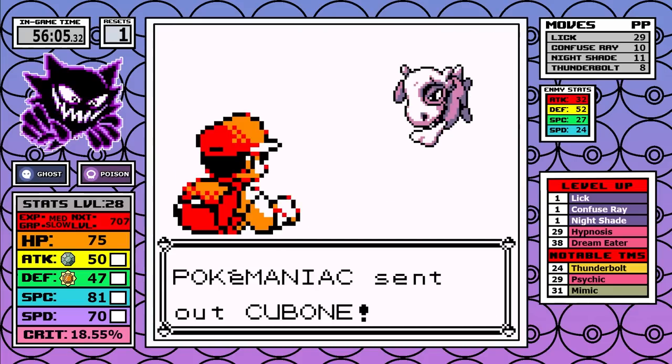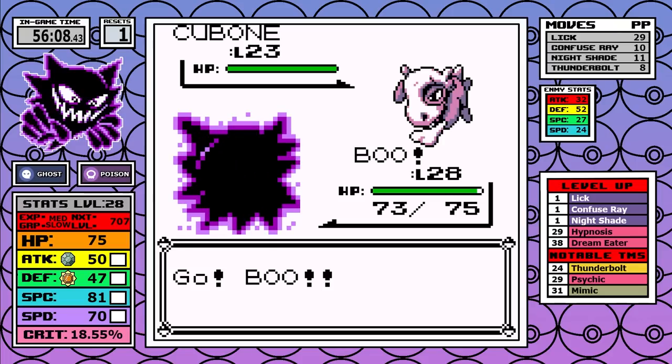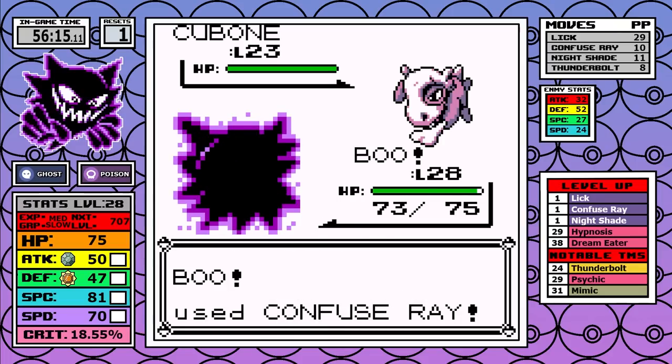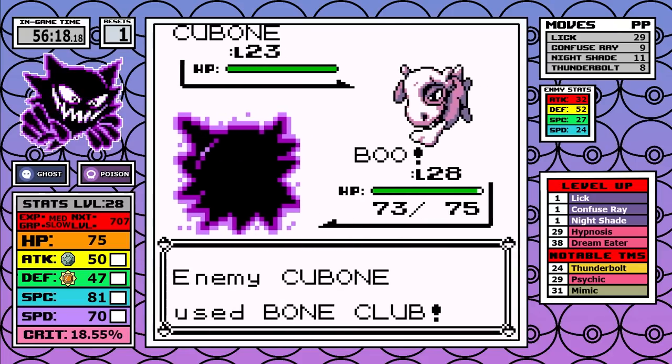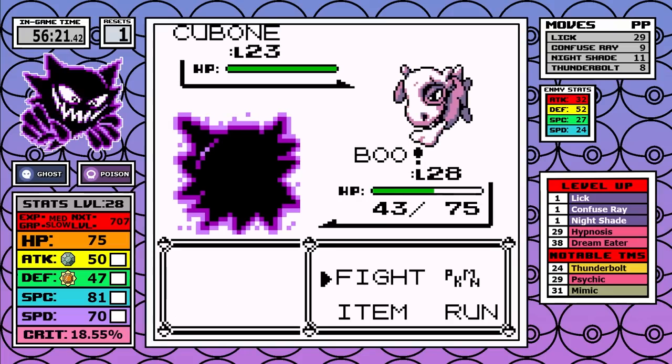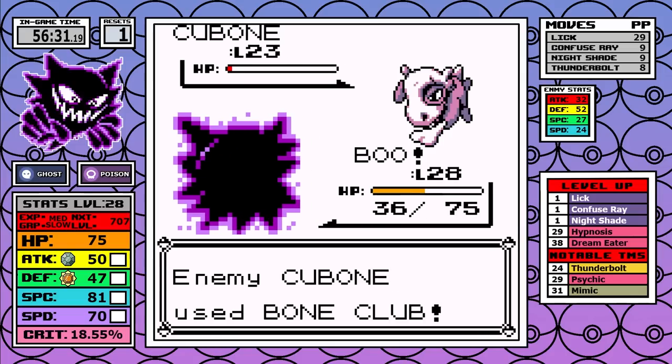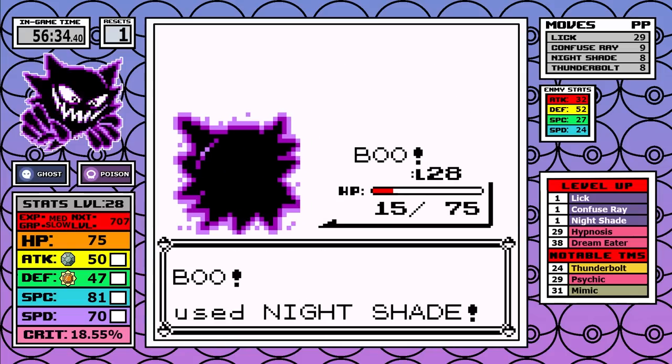The only thing worth mentioning in Rock Tunnel is to not underestimate the Cubone. Being weak to Ground isn't something that comes up much in Pokemon Red and Blue, and this can be scary. Confuse Ray doesn't pan out, but thankfully Bone Club doesn't have the best accuracy — it misses once and that allows me to move on, but you can see just how low I got.